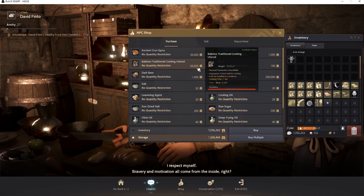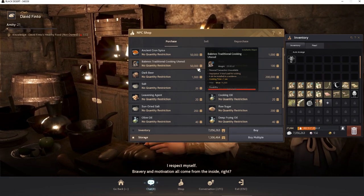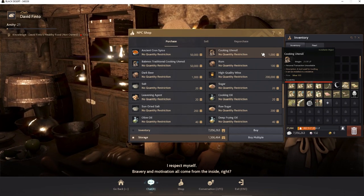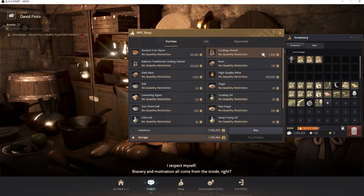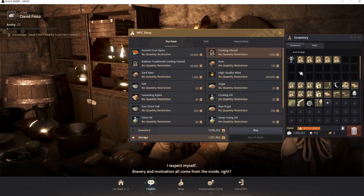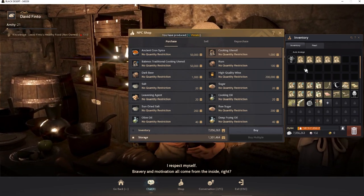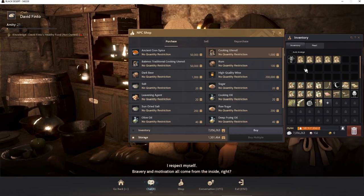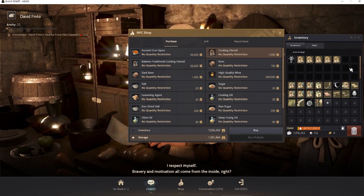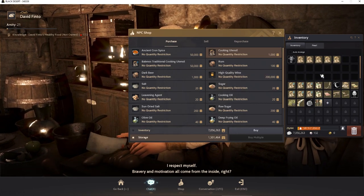For beginners, if you want 500 durability without spending 50,000 silver, just buy the 100 durability version at 1,000 silver and right click it five times to get five cooking utensils — that's 500 total durability at only 5,000 silver. From the start you won't have that many ingredients anyway and won't be AFK cooking for long, so this saves money. The next thing we want to look at is ingredients.